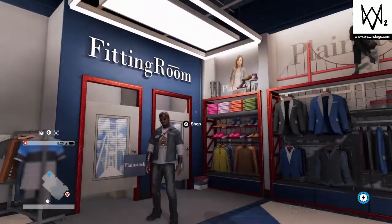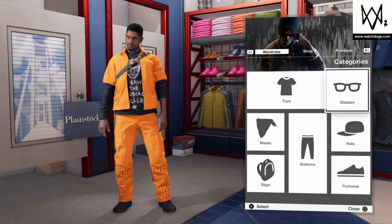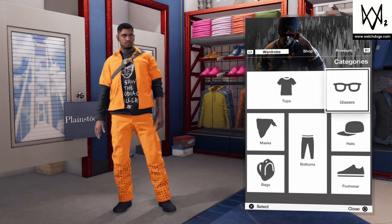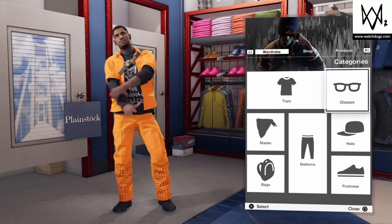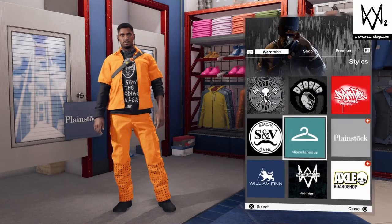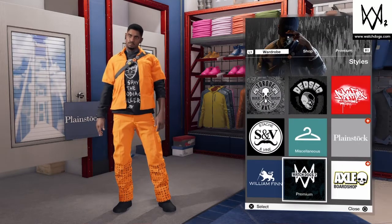Coming in at number two is the prisoner outfit. This outfit is very good if you like trying to roleplay with your friends — you guys can actually go inside the cells at Alcatraz and wear this outfit. For this outfit you guys are gonna have to have premium.